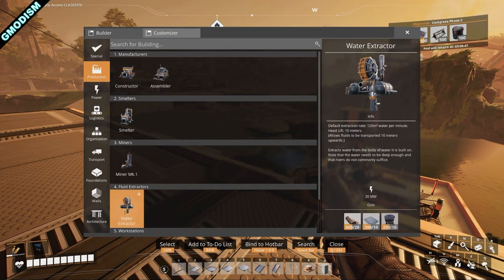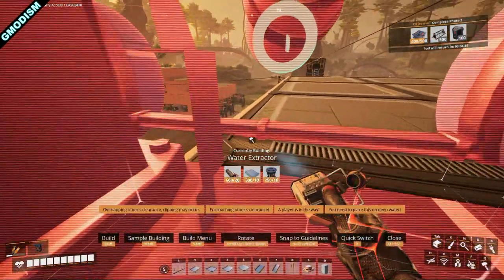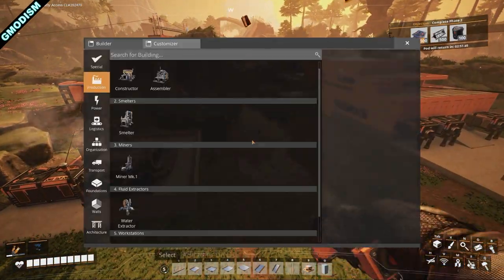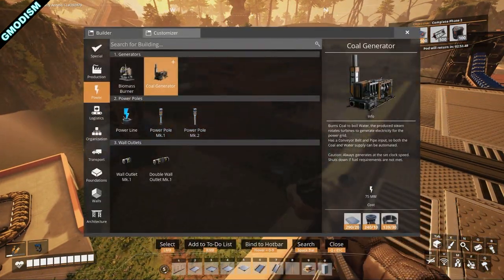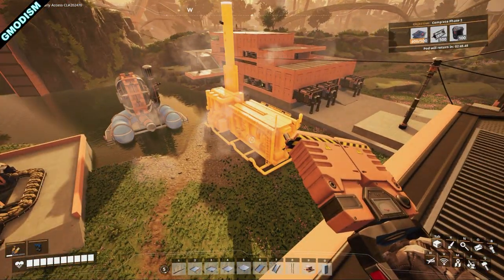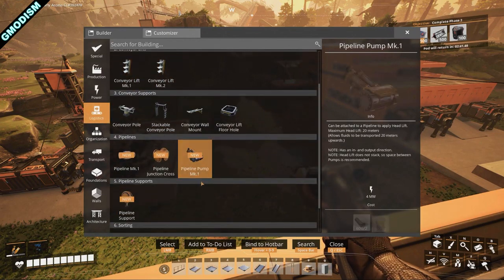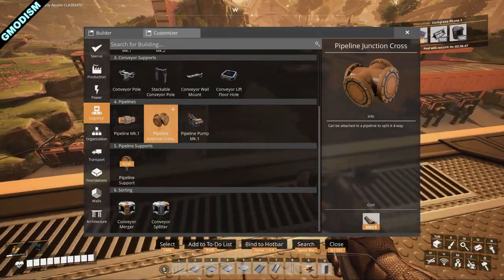Let's check out what new buildings we have available. Here we can see the water extractor — that's a newly added building, very nice. We also have the coal generator, which is the beautiful building that will automatically generate our new power. And to go with that, we've got pipes, pipelines, pumps, and supports.